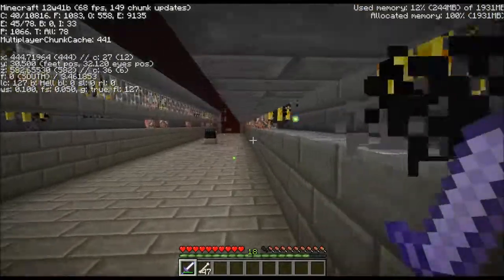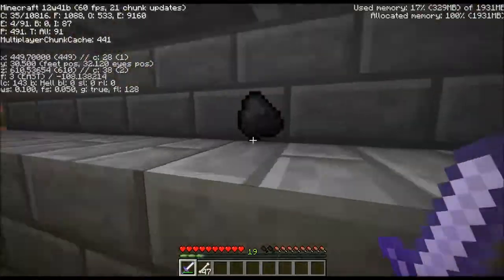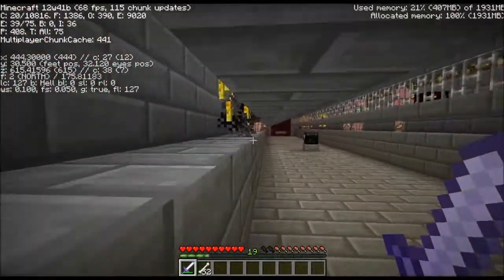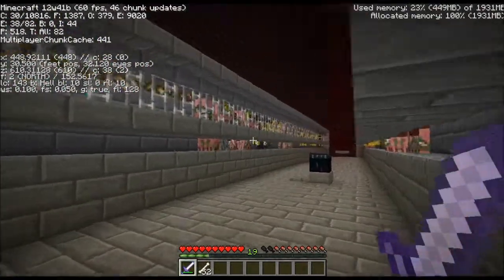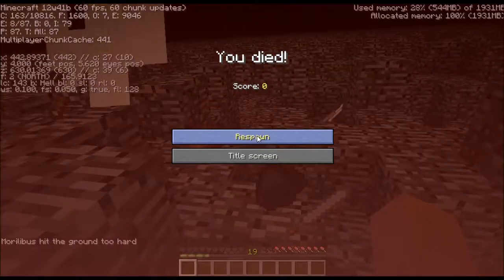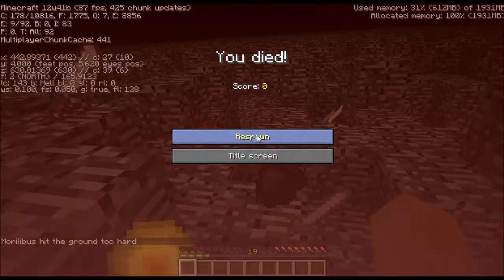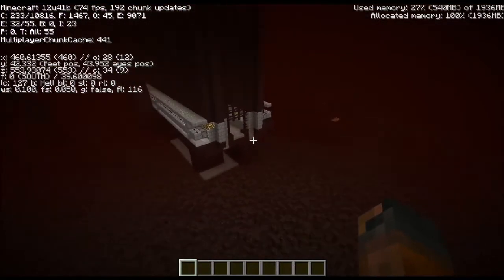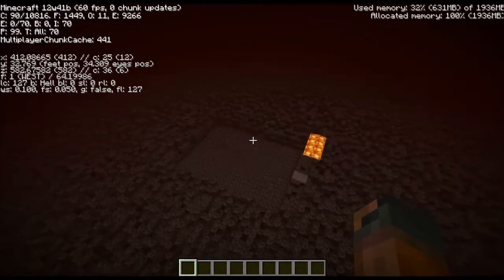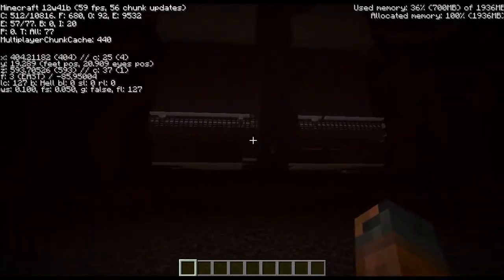Assuming some of those might be entities — which it probably is — let's get rid of all the entities. We are probably reaching mob cap, maybe. It says 80; there may be other entities floating around outside. Well, that was silly — I'm not in creative mode. I had a pigman farm here earlier doing a few tests; I wanted to see if there were any entities floating down here, and there are not. Okay, let's go back into the farm.